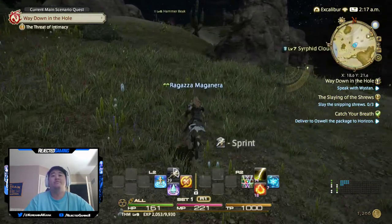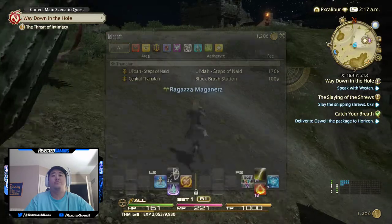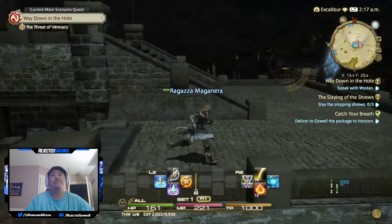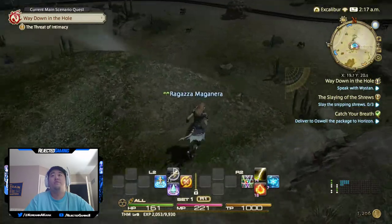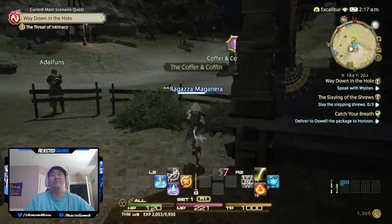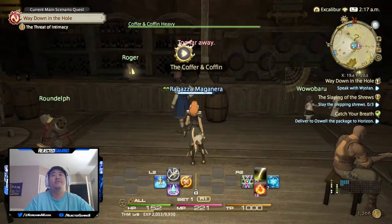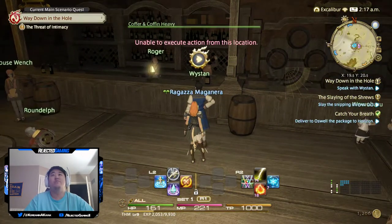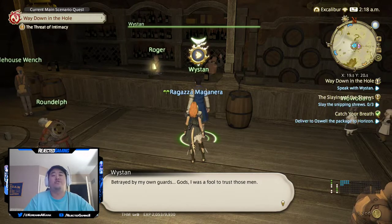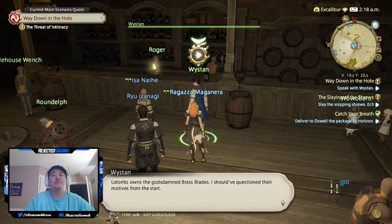We're not too far away. You can actually teleport to those places with Return. Is this the upstairs of the Coffer and Coffin? I guess so - I wonder how much... nope, it didn't kill me. This game's got a little bit more fall damage. Alright, Wystan. I was selected on that stupid thing. 'Twelve bless you, my friend - you risk your life to save ours. Betrayed by my own guards. Gods, I was a fool to trust those men. Lolorito owns the damn Brass Blades - I should have questioned their motives from the start. Even so, I could hardly have predicted that the wealthiest man in Ulda would want me dead.'